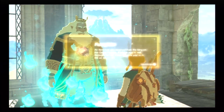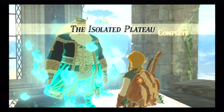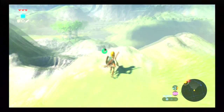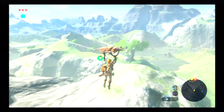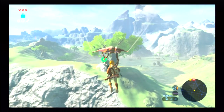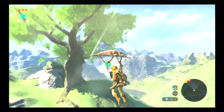So once you've cleared the plateau and you've gotten the paraglider, literally the entire world is open up to you. You can go anywhere you want. However, they are directing you to head towards a certain village to go meet someone named Impa, and you do really want to head in that direction as there are a lot of things that will benefit you following the path along the story before it really opens up.